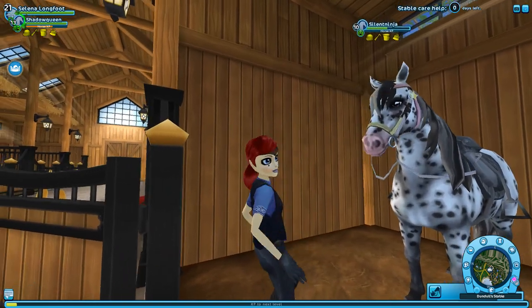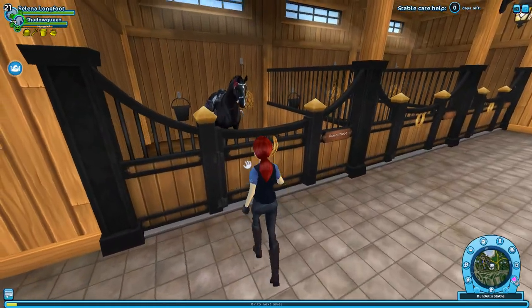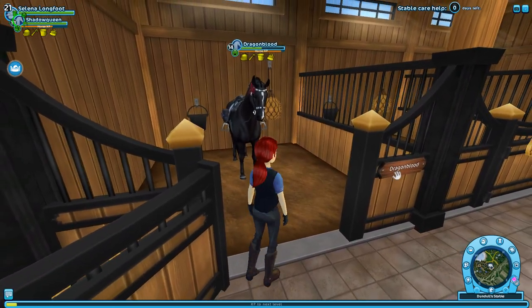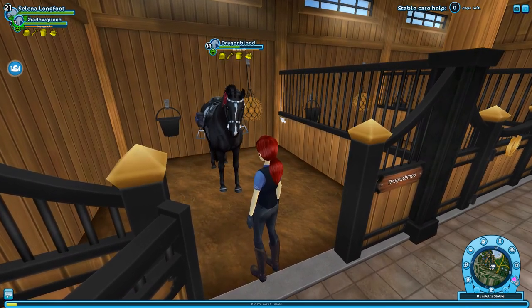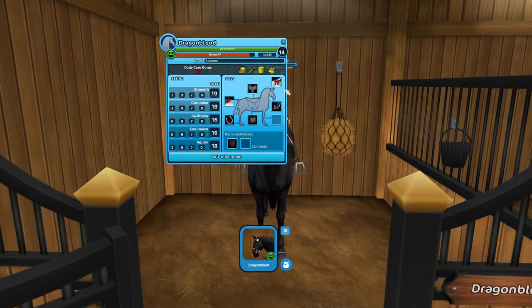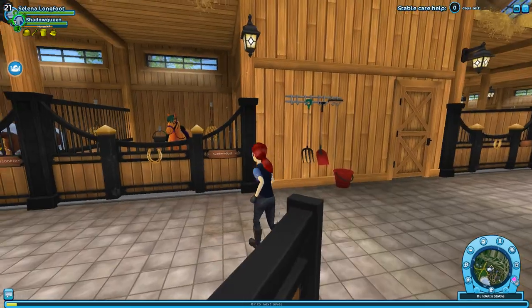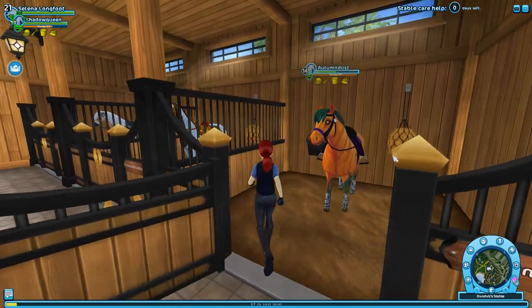So yeah, Silent Ninja is one of my favorites. Next we have Dragon Blood — he's a boy. I put a bow on him I think because he's sort of like a cool dressage horse, and I do like to sometimes do dressage. He is a Lusitano — I'm not going to try to pronounce it again. If I get any of those names wrong, I'm sorry.